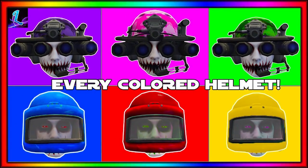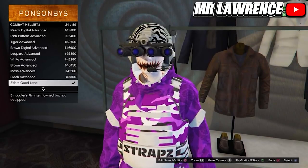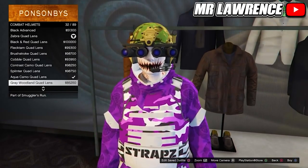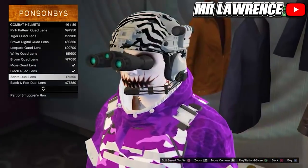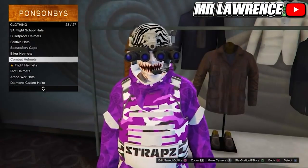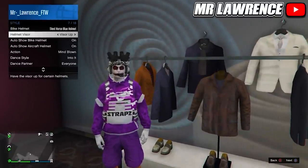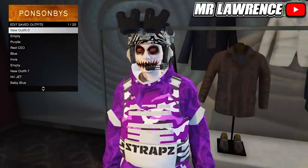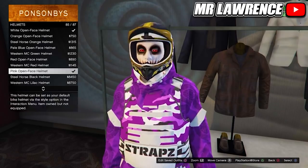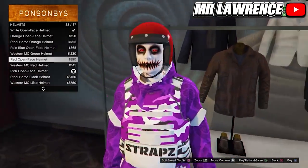Lastly I will show you how to get colored combat and riot helmets. Come to any clothing store, go to the Hat section, and scroll down to Combat Helmets. Equip either the Zebra Quad Lens number 24 or the Zebra Dual Lens number 46 — it just depends on whether you want a quad or dual lens. Back out, open your interaction menu, go to Style, then Helmet Visor, and make sure it's set to Visor Up. Save this outfit in any slot. To change the color, go to Helmets and check the description below for which component helmets you need. I will purchase the Pink Open Face Helmet to get the purple combat helmet.